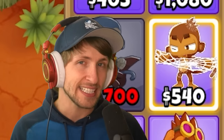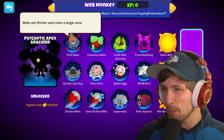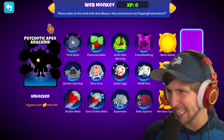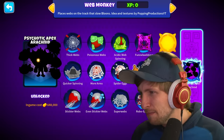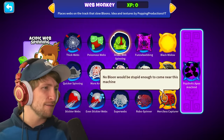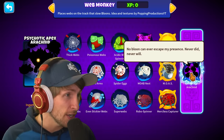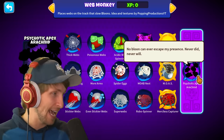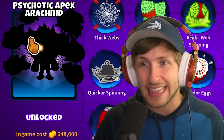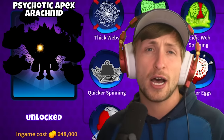Today we're adding the web monkey into Bloons Tower Defense, which uses its web abilities to spin different webs that make spiders, poisonous webs, and eventually can even capture MOABs with the paragon - the Psychotic Apex Arachnid. That looks amazing. Cost 648, made by dad Shendo and Popping Productions.